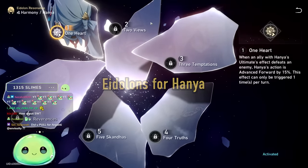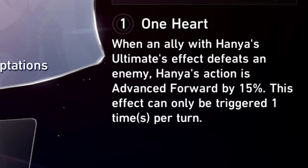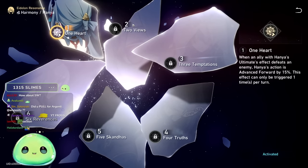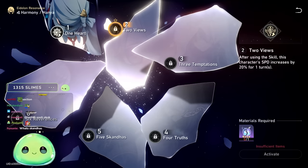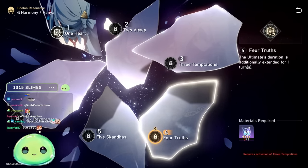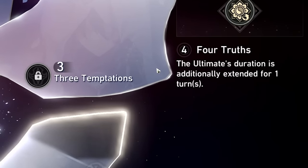For eidolons: E1 — when an ally with Hanya's ultimate buff defeats an enemy, Hanya's action is advanced forward by 15%, triggered once per turn. It's okay but requires killing the enemy. E2 — after using her skill, Hanya's speed increases by 20%. E2 is actually really good since you'll be using your skill constantly — that's just more speed for Hanya. E4 is wild: the ultimate duration is extended by one additional turn, meaning the speed and attack buffs go from lasting 2 turns to 3 turns. Combined with Meshing Cogs, you can keep that buff up on any DPS indefinitely.